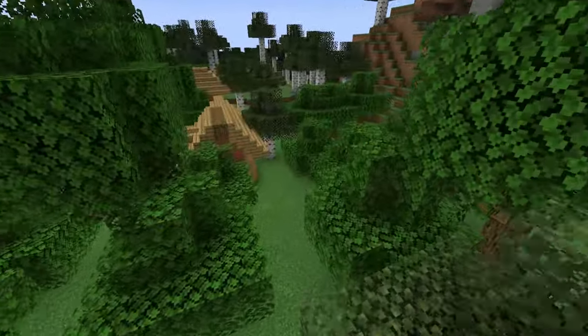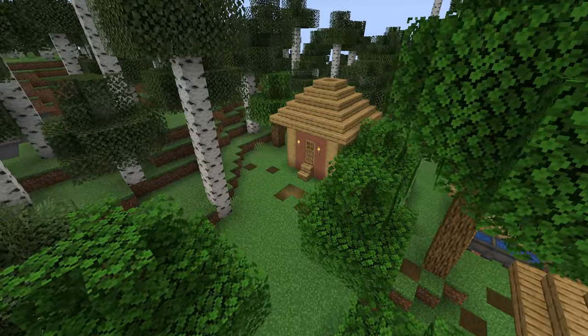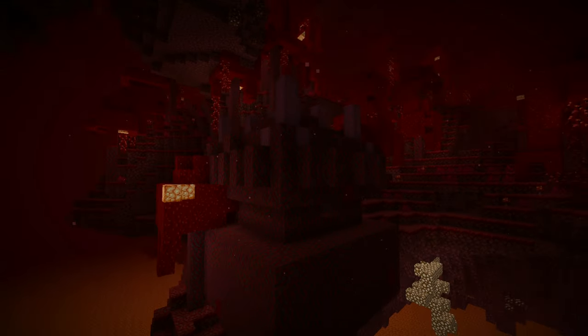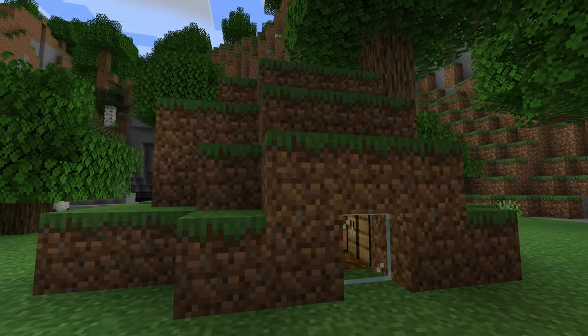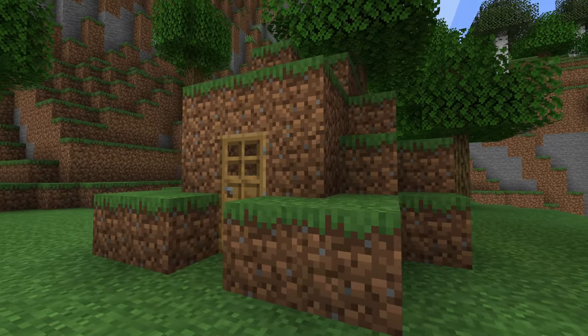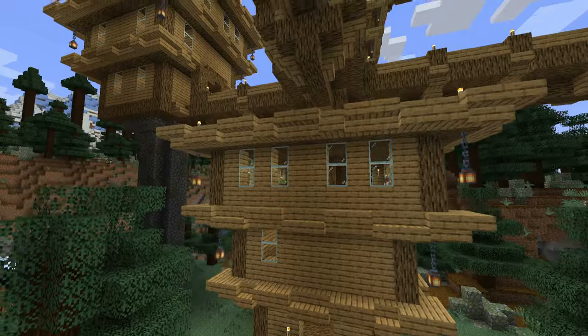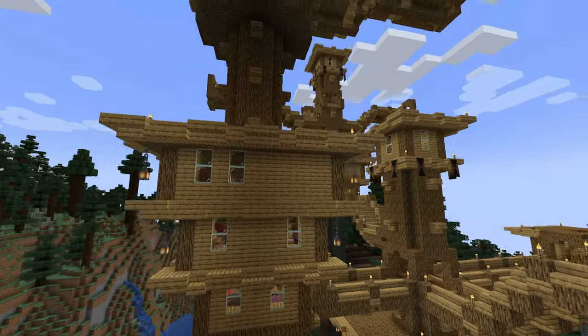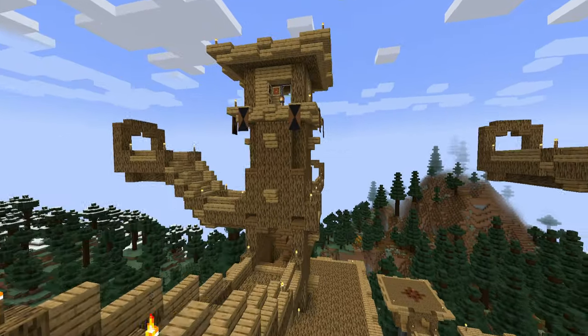There are also 14 new pillager outpost types, 4 variants of the shipwrecks, 6 new witch huts, 5 new ruins with 4 being on land and 1 in the nether, an end-themed ruined portal, a nether-themed end city and overworld-themed end city, a nether stronghold, an underground overworld bastion, and 6 brand new desert well types that will spawn within other biomes. This mod completely retains the vanilla feeling by introducing already available features but putting a completely fresh new spin on them.